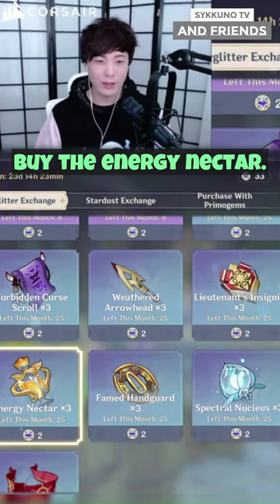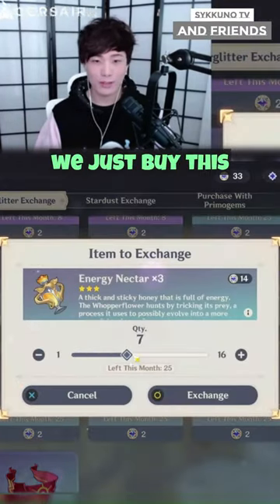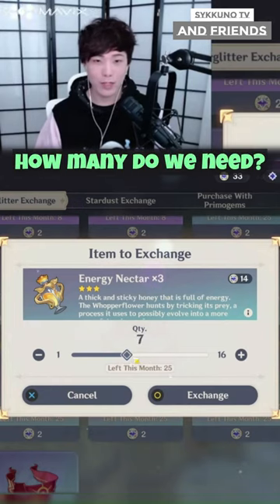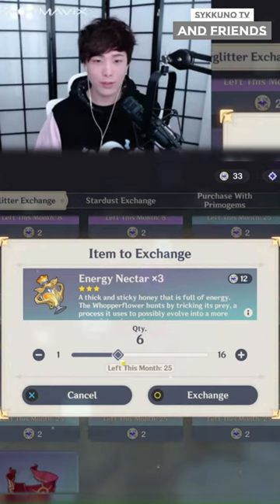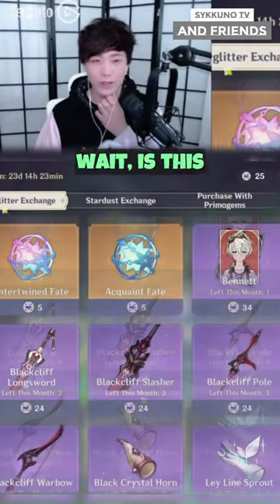We definitely can buy the energy nectars — this is not a lot. You just buy this. How many do we need? I think we only need like 12 or something. This is probably enough — wait, is this star glitter?